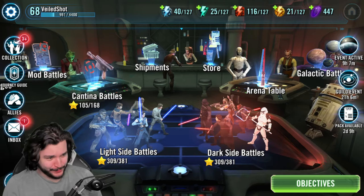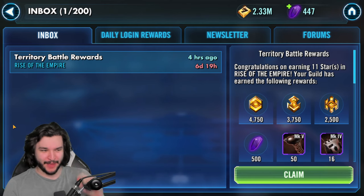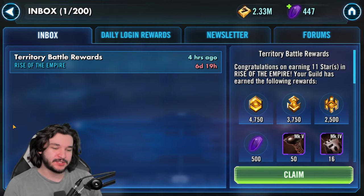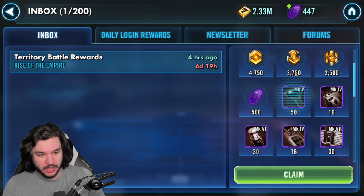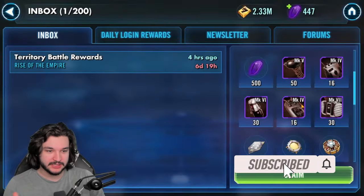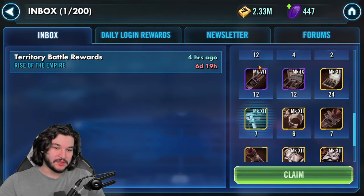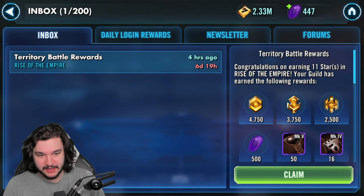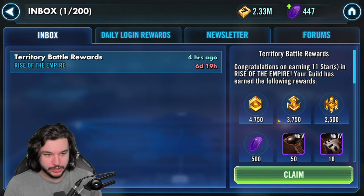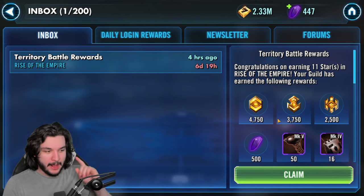Big update today: we are getting our first guild event currency. As you can see from this mail, just about five hours ago - this is a massive deal. First off, 500 crystals, that's huge. The event currency is obviously big, but we're also starting to accumulate random pieces of gear, relic materials, some Kyrotech here, which is going to be sweet in the future. These resources are going to be a huge bonus for the account, and now I'll be regularly getting them.